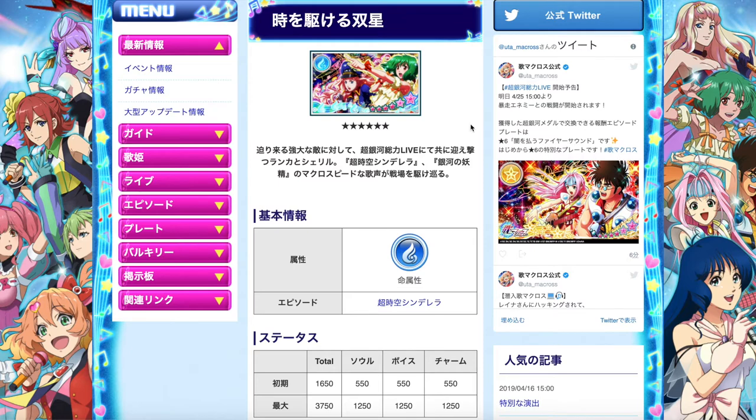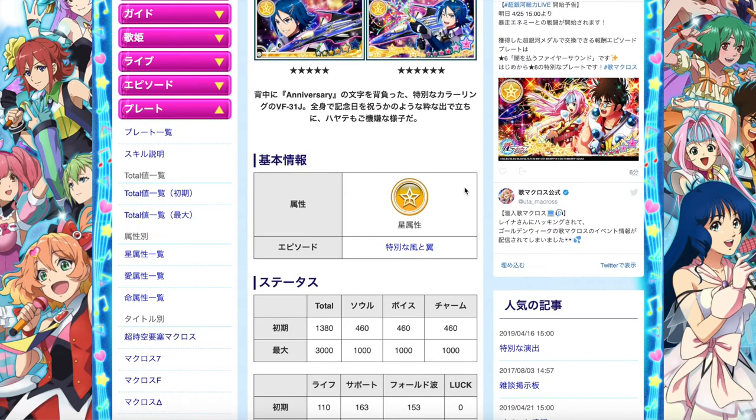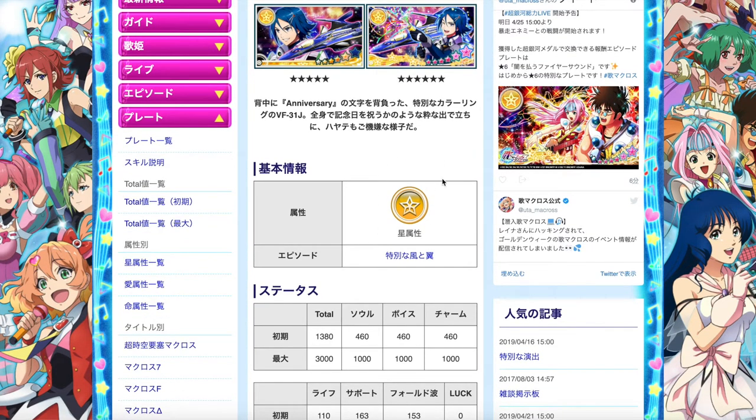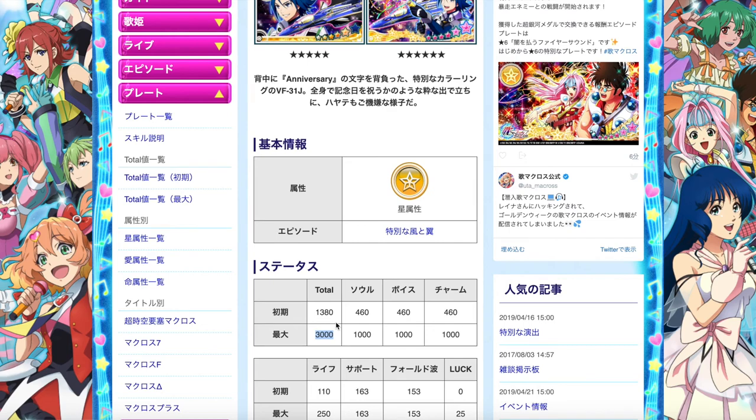Setting the Raid Boss episode plates aside, let's talk about the ones you can exchange monthly using the Zodiac Medal. The first one is the VF31J 35th Anniversary version — as you can see, Hayate is happily popping a popper to celebrate the anniversary of Macross, which is over already. It's a Yellow Element episode plate with a total score of 3000, so not the best stats, but it is a free episode plate. Free-to-play players, this portion of the video is something you must pay attention to.